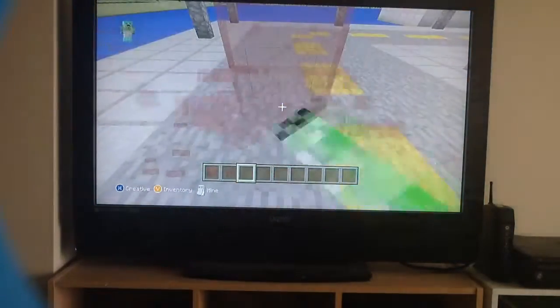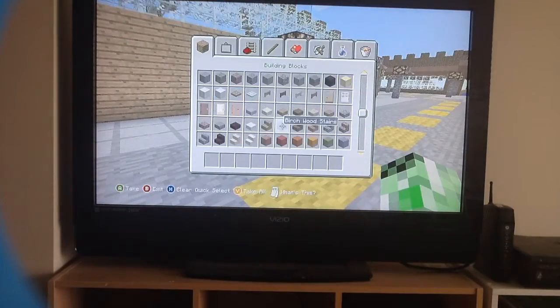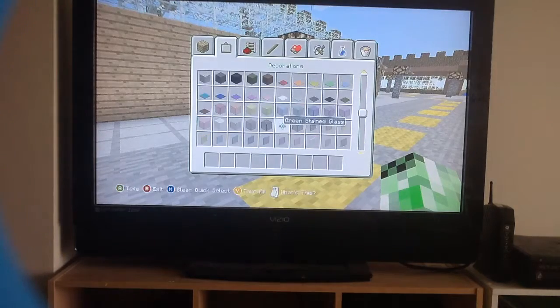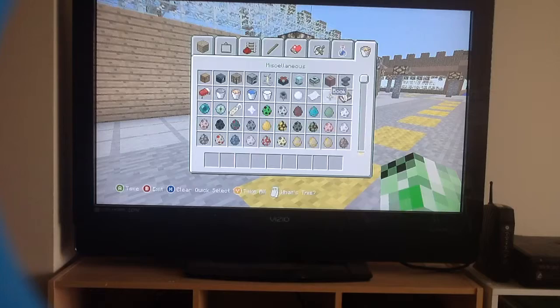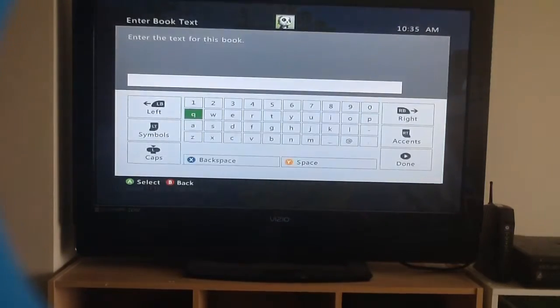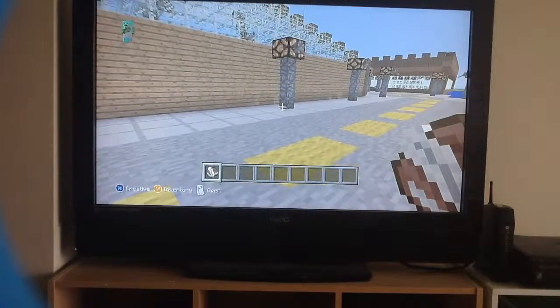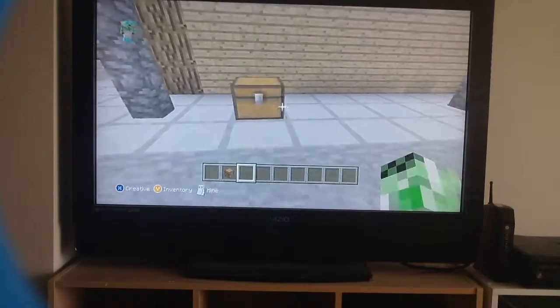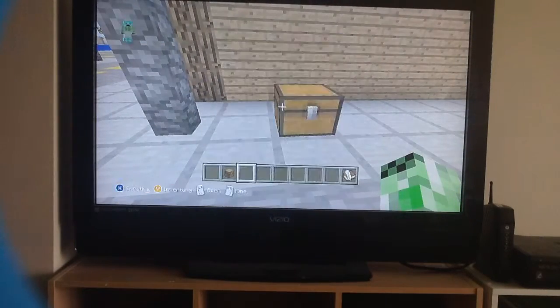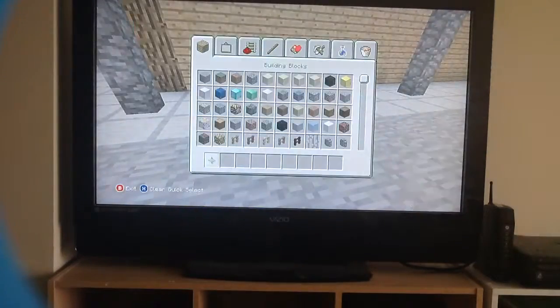I can't believe you can actually change between survival and creative in-game. And among all of you who have been waiting — you can actually type a story. So let's just do this: take done, and then you can put it in the chest. Look, you can open it — that's amazing.